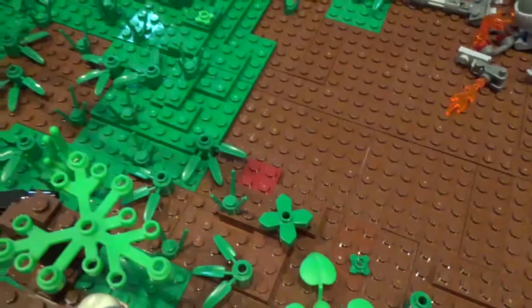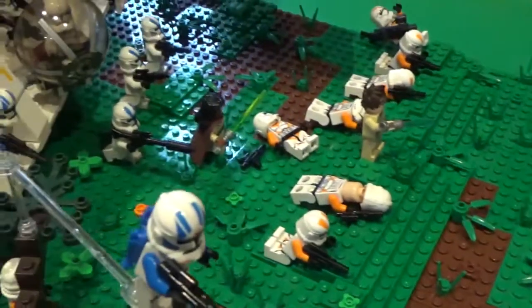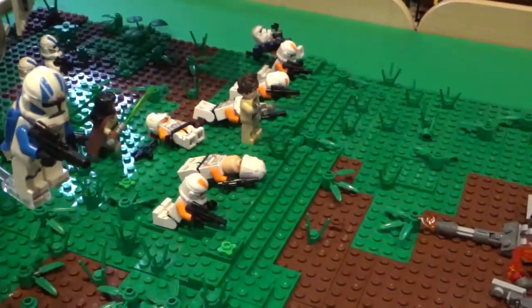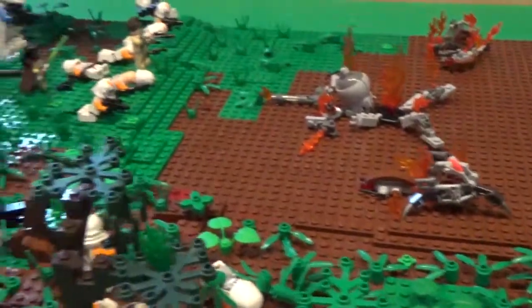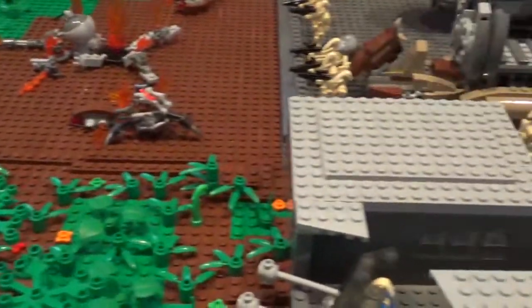That is pretty much it for the outside of the MOC here. You can see there are some hills, like the one the clones are hiding behind, and then just a few other raised areas around the MOC. The trees are mostly on this side since when vehicles leave the droid base they go in this direction, so big trees can't really grow and it's mostly smaller plants. But then over on this side, bigger trees can grow. That is pretty much it for the outside of the MOC and the clone lines, so let's go ahead and take a look at the droid base.